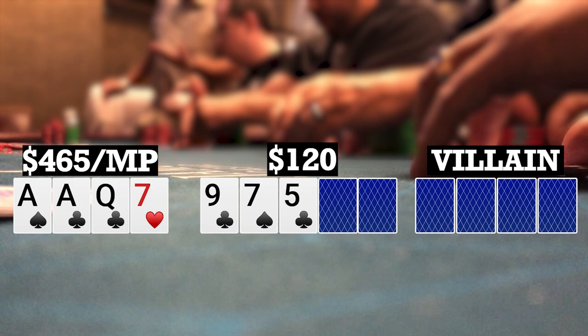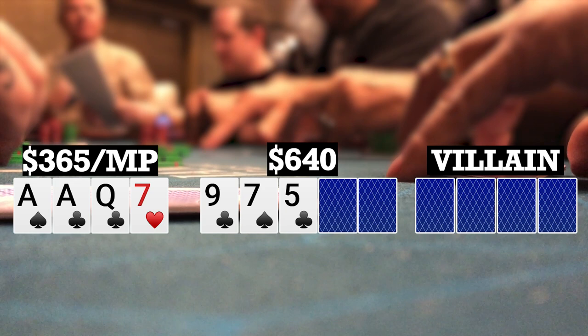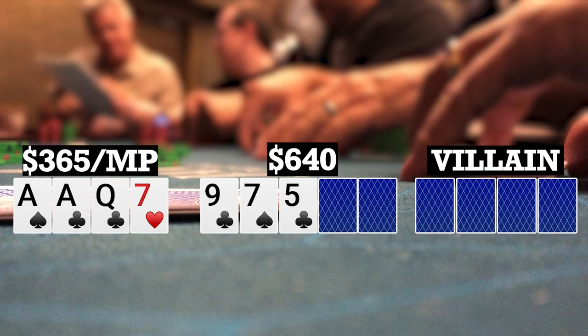Here I look down at ace-ace-queen-7 single suited in middle position. There's an early position limp. I make it 20, and there are five callers, so we're going six ways to a flop. The flop comes 9-7-5 with two clubs. Checks to me, I bet 100. Player to my left makes it 420. Folds back to me. He definitely could be doing this with some different hands that I have better equity against than just a straight.